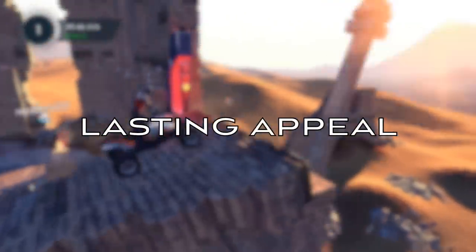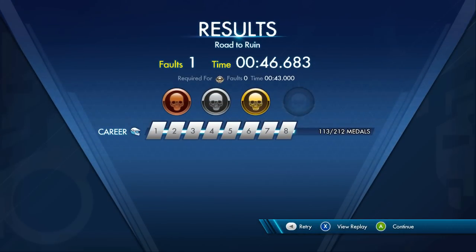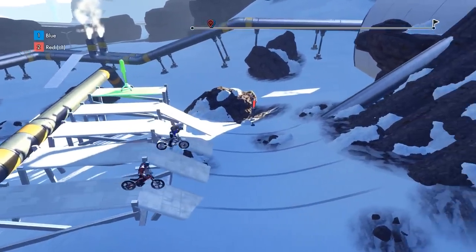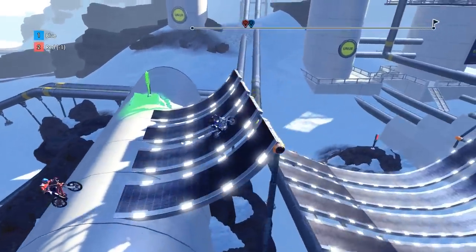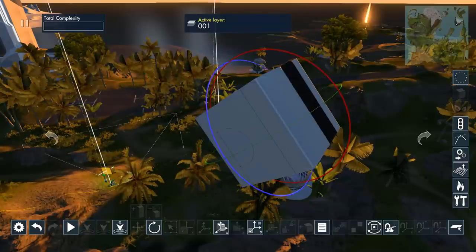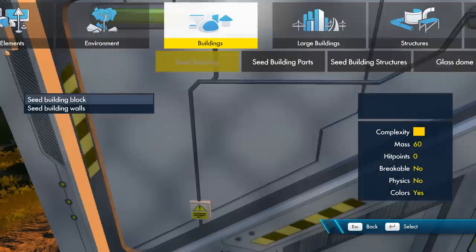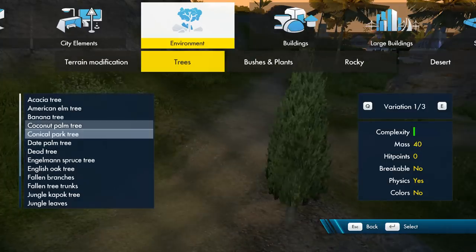The lasting appeal of Trials Fusion would have to be one of its strongest points. The game encourages you to replay tracks to improve your score on the leaderboards. Moreover, there's a local multiplayer mode which supports up to 4 players, where the idea is to complete the course faster than your opponent while keeping the crashing to a minimum. Furthermore, there's also a track editor where you can create your own courses by dropping objects into the world and placing them around a course. Not only does this allow for a lot of creativity, but it also means that player-generated content will keep the game relevant long after you finish the career mode.